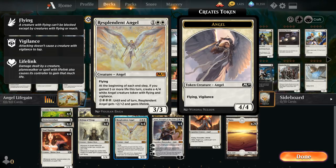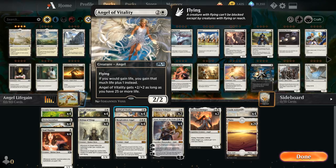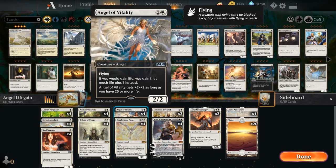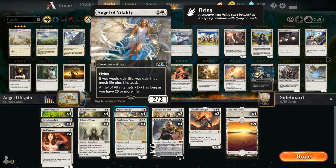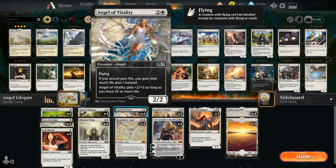We also have the full playset of Angel of Vitality, a 3-mana 2/2 flyer saying whenever we would gain life we gain that much life plus 1 instead. So with Soulwarden we're now gaining 2 life instead of just 1 for each creature entering the battlefield. Angel of Vitality also gets +2/+2 as long as we have 25 or more life, turning it into a 3-mana 4/4 flyer, which is quite good. Getting up to 25 life from 20 is not too difficult with this many ways of gaining life.